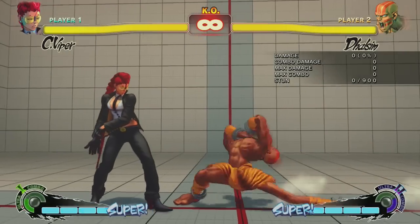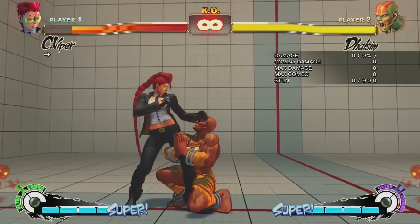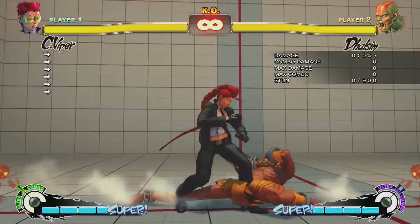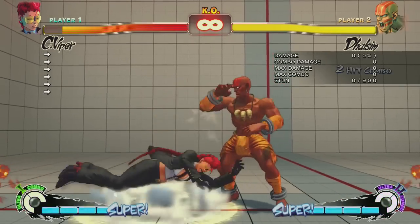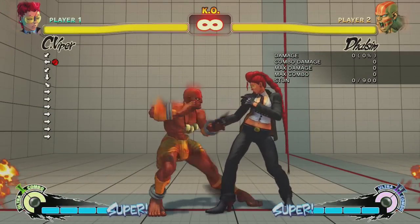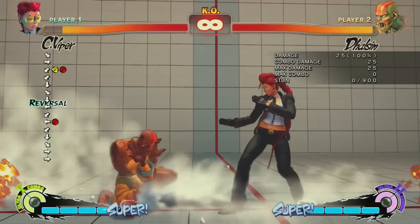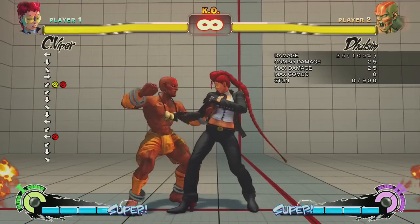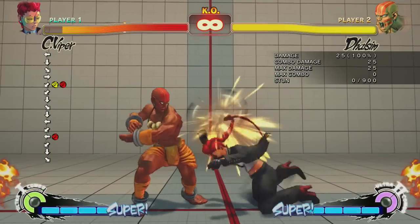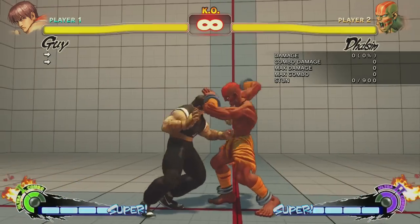This first one is an example of how you can go under certain characters' wakeup attacks. Viper is one who this works on — a lot of different characters have this kind of setup. Here's wakeup Fierce Thunderknuckle — as you can see, it goes right past. And then wakeup EX, and Sim recovers in time. Then she backdashes, no big deal. You can actually get a little punish there, like a grab or something, but I didn't really get it in time.